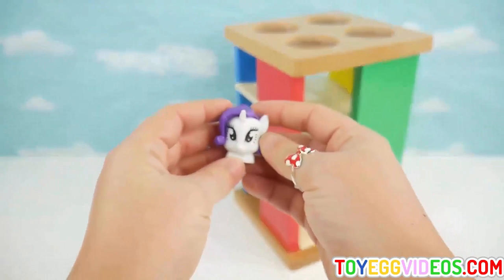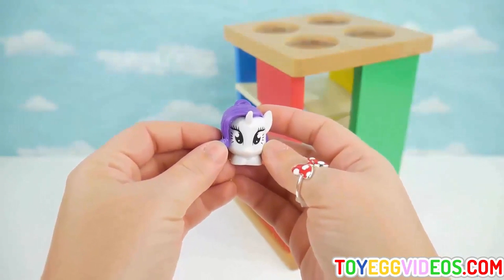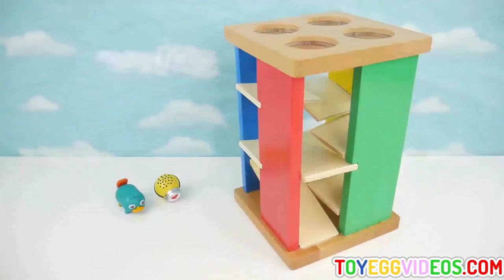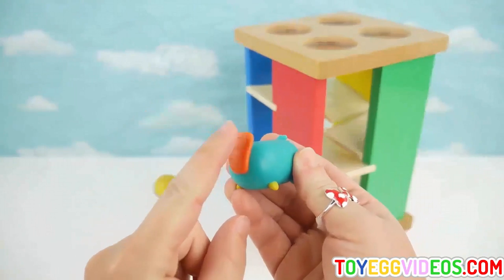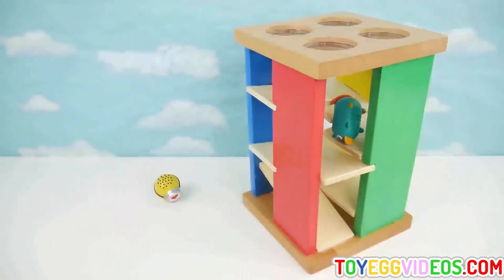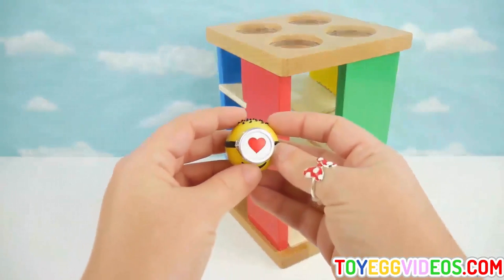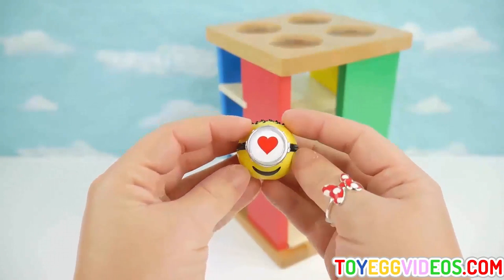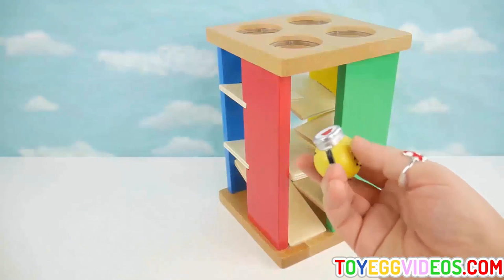Now let's try this My Little Pony Rarity Micro Light — will it roll through our maze? It got stuck, not rolling. Now we've got a Tsum Tsum character — this is Perry and he's green with a brown tail and a yellow beak. Let's see if Perry can roll through — he didn't make it too far. We've got one last toy: a My Emoji Minion, yellow with little black hairs on top and a red heart. He's rolling fast — he did a great job rolling through that maze.